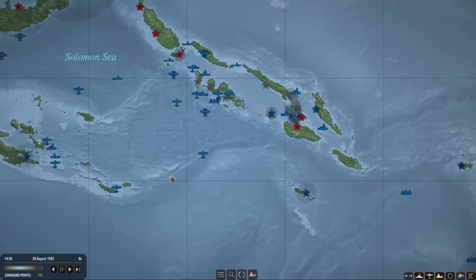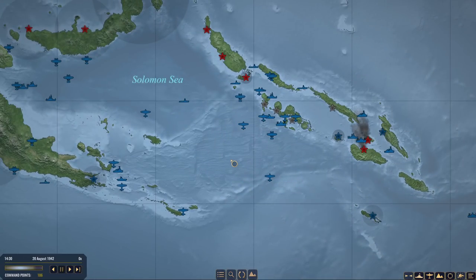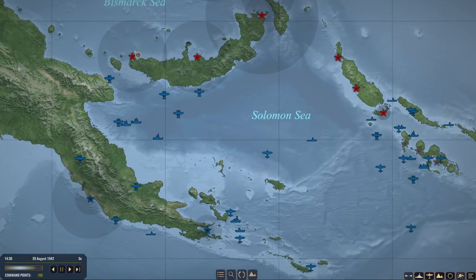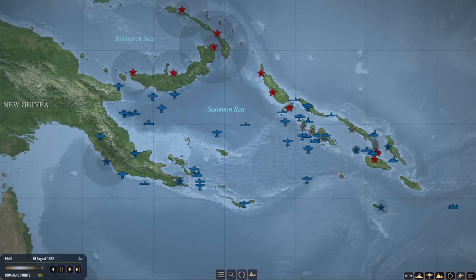Welcome back everyone to Let's Play War on the Sea as U.S., episode number 66. We've got to wrap this up, but I want to do two things first. I want to take Walla Canal and I want to do the short bombardment of Cape Gloucester, because I think it's kind of an interesting side mission that we've assigned ourselves, and let's follow through.